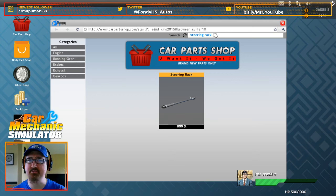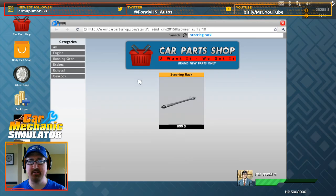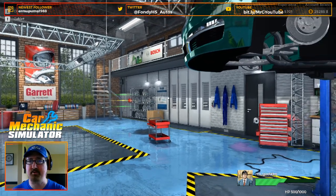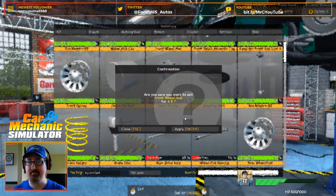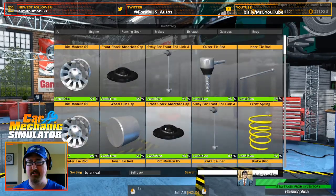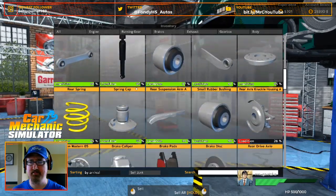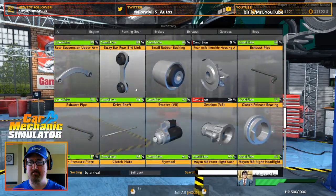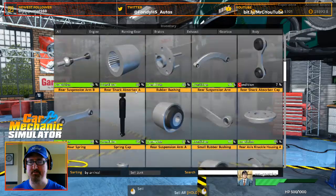I did not have the time or the capability at the time to replace that, so I had to take it in — that was not cheap. Front wheel hub, gone. Steering rack, gone. We've got an inner tie rod. Is it just the one inner tie rod? I think it's just the one inner tie rod.